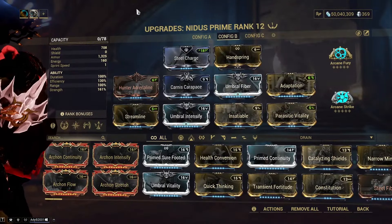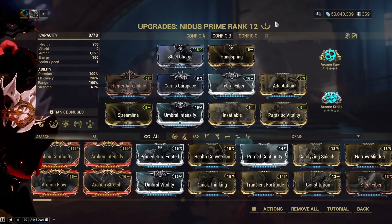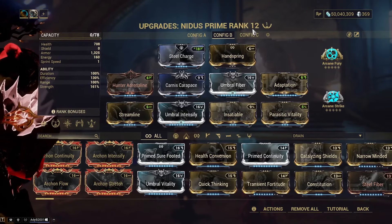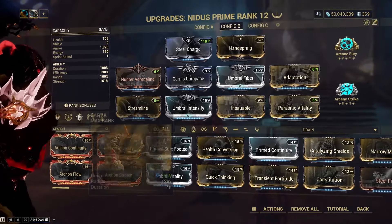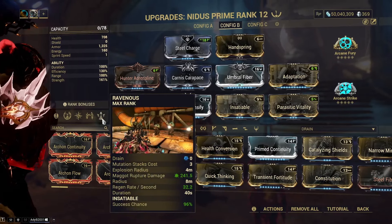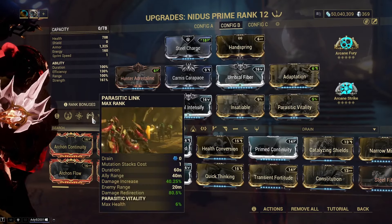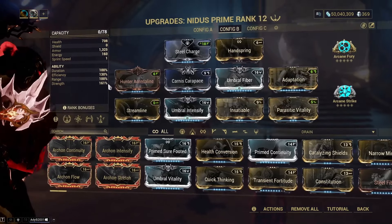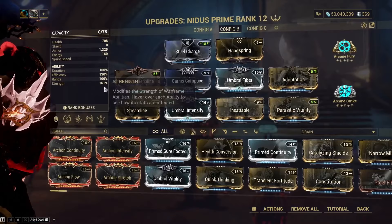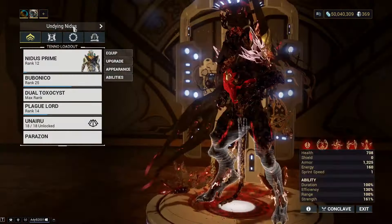This is the build if you want to take a look at it. I'm rank 12 so it will have less effect — I should have leveled this pre-video. But basically I'm going to get even more HP because the Parasitic Vitality mod stacks with power strength, and power strength and health are reduced when you're lower level. Alright, let's move on to our next frame — that is Lavos.